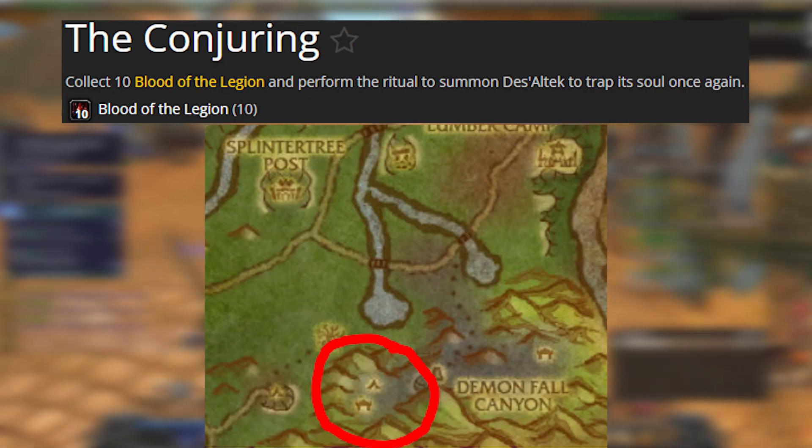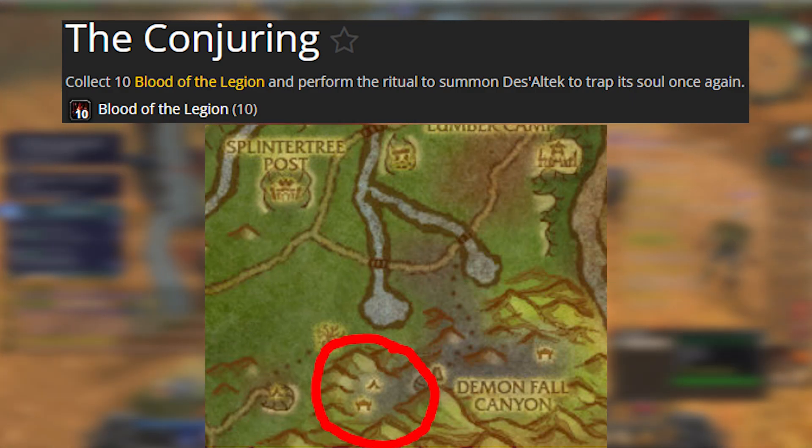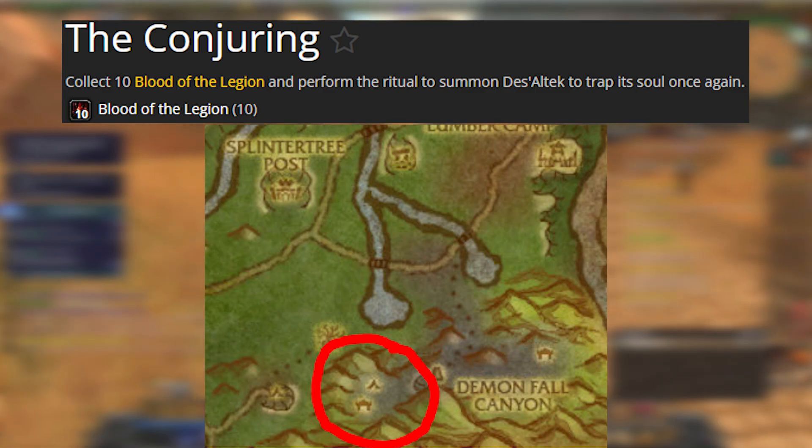For part four, pick up the quest of Conjuring from Doan, then head over to Demon Fall Canyon Ridge — the top part, not the bottom. Kill demons around there until you have ten Blood of Legion.